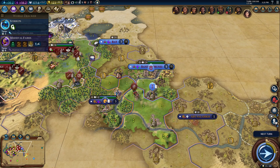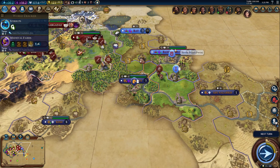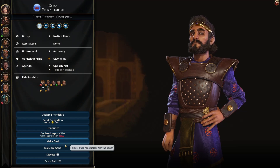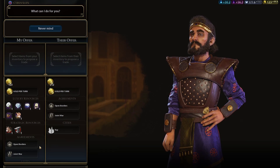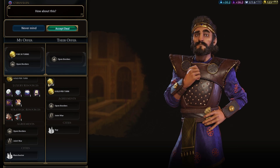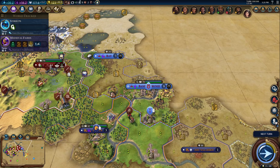We can try to get open borders with somebody here. Samaria would be easier to go through, but can we get open borders with Cyrus? You don't have to be friends — you can just do open borders. We'll give them a gold per turn for open borders, sure. Now we can move through their territory and get our little buddy back.